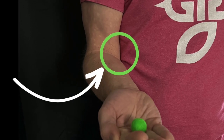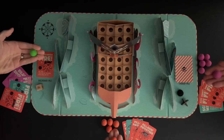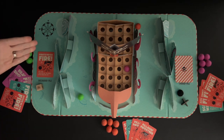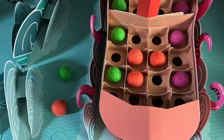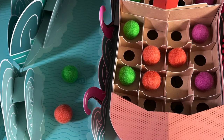When firing a cannonball, players' elbows must touch their side. The throw can be made underhand, overhand, or standing up, as long as the elbow is touching their side. Any cannonballs that do not land into a square on the ship can be reused.